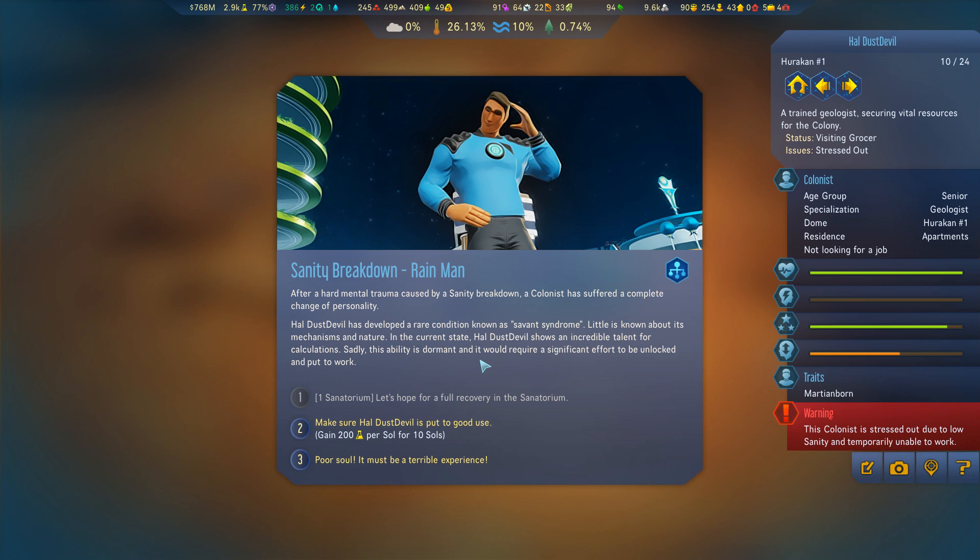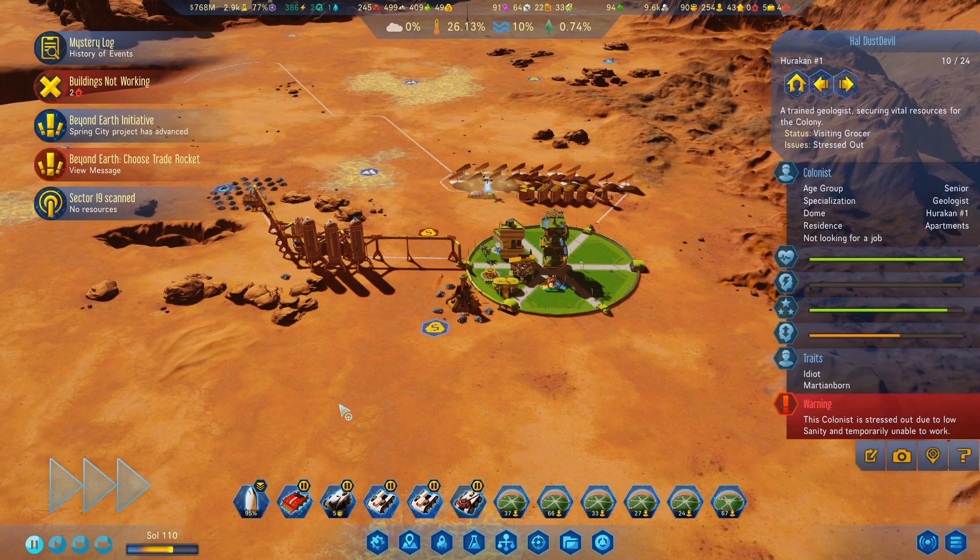This colonist has had a sanity breakdown. He has suffered a complete change of personality and developed a rare condition known as Savant Syndrome. In his current state, Hal Dust Devil shows an incredible talent for calculations, but sadly this ability is dormant and would require a significant effort to be unlocked. Well, let's put him to work then.